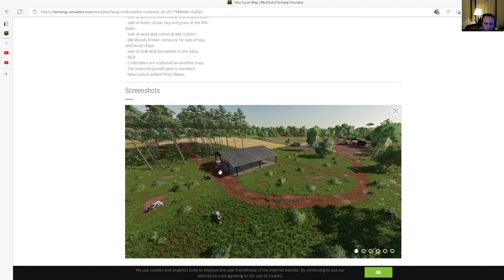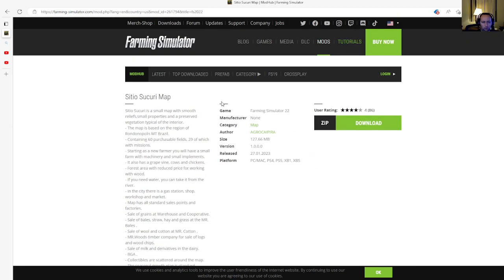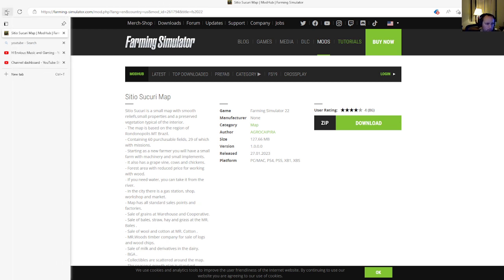BGA and collectibles are scattered around the map. The seasonal growth plan is standard with a new culture added: pinto beans. It's in the map category, file size is 127.66 megabytes, version 1.0.0.0, released 27th of January 2023, available for PC, Mac, PlayStation 4, PlayStation 5, Xbox One, and Xbox S.